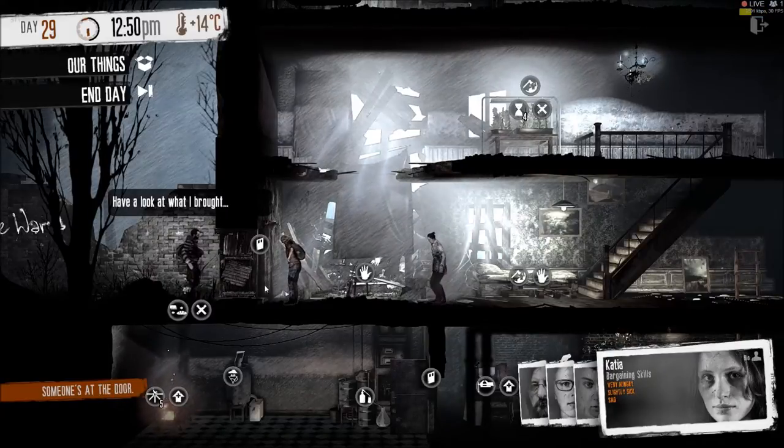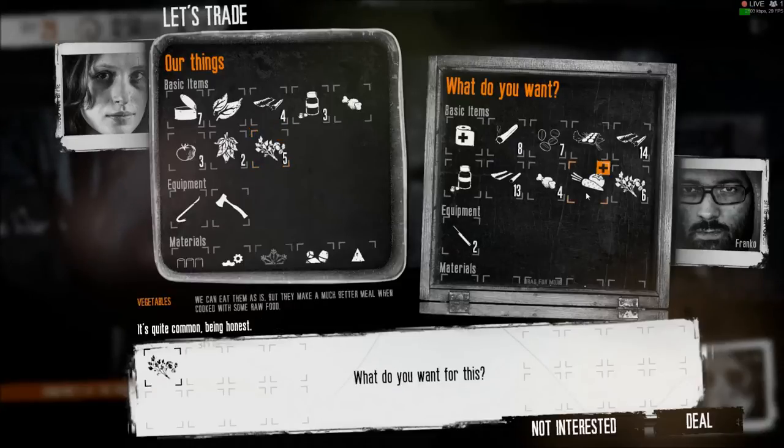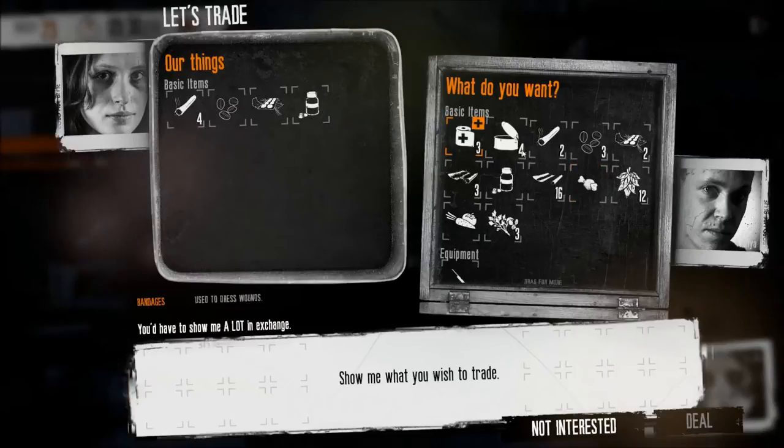To find out how much an NPC values a certain item you're bartering with, you just have to mouse over or select the item. It'll give you a flavor text at the bottom of the window, giving you an estimate of the item value. There's a base value for every item, but I'm not going to be listing them in this video. Instead, you can look below to check the value of each item, if you so desire.